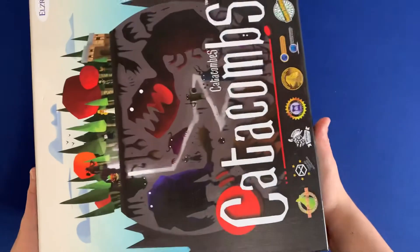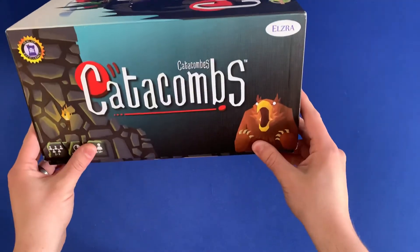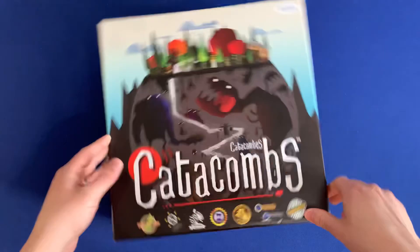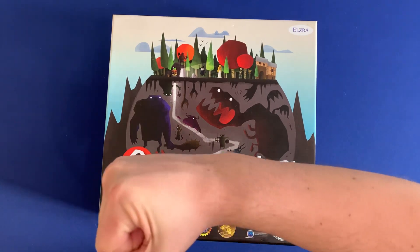And then we'll close it up. We're still at that super minuscule lid lift — but that is organizing Catacombs. If you have any questions about my organization methods or the things I used, or comments about games you'd like to see in the future, please let me know. I hope some of you found this useful. Thanks so much for watching. Side game strong.